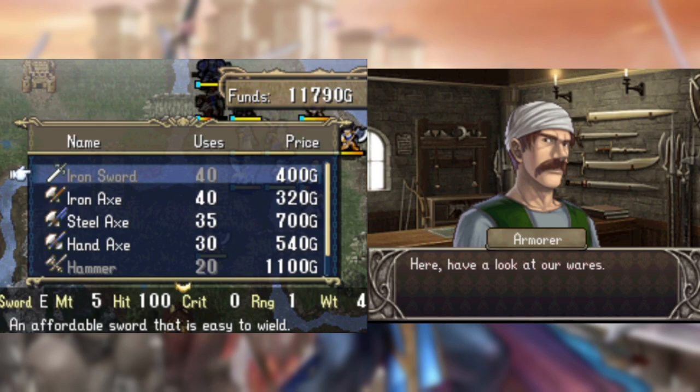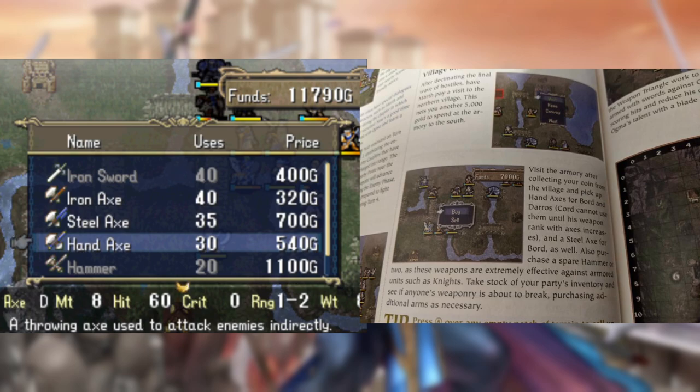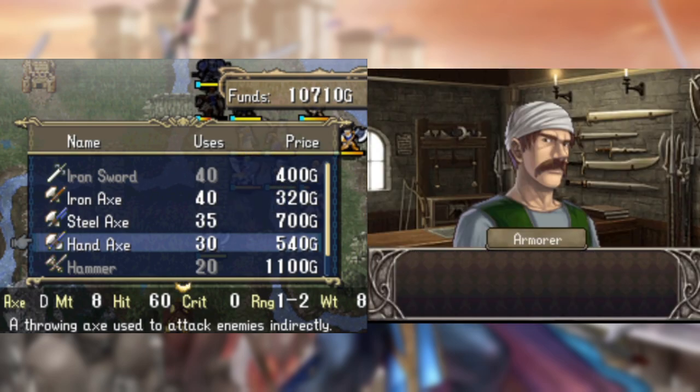Unfortunately, the guide suggests some strangely specific spending, like picking up hand axes for Daros even though he won't be able to hit anything with them, and some hammers even though Bored already has one. This drains my bank account a bit, meaning I won't be able to make the strongest forge I can in chapter 4.